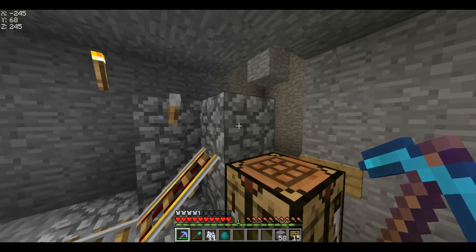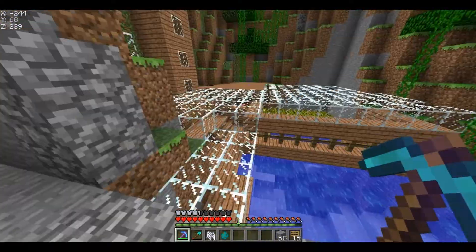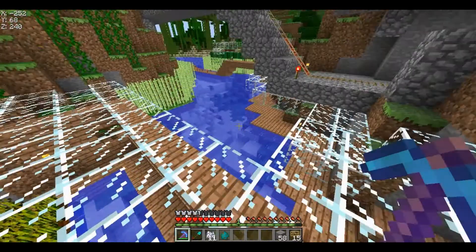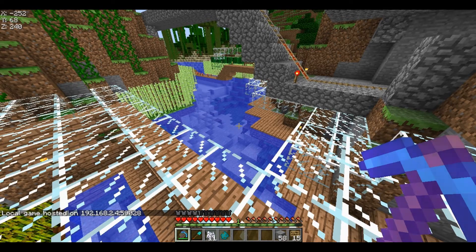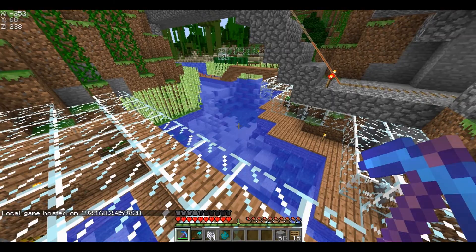So basically, when you want to have someone join your single player and they're connected to your router, you're going to need to go into options, open the LAN. You can set the game mode to whatever you want, and hit Allow Cheats if you want — like slash TP, game mode, whatever — and then just hit Start LAN World.